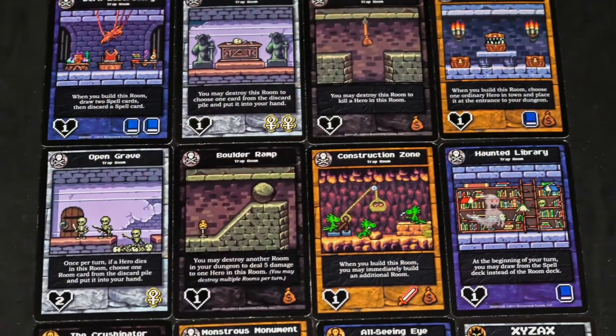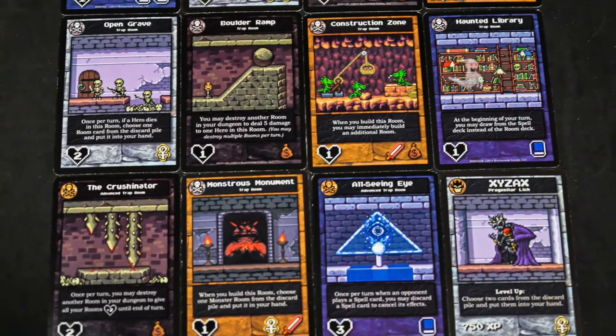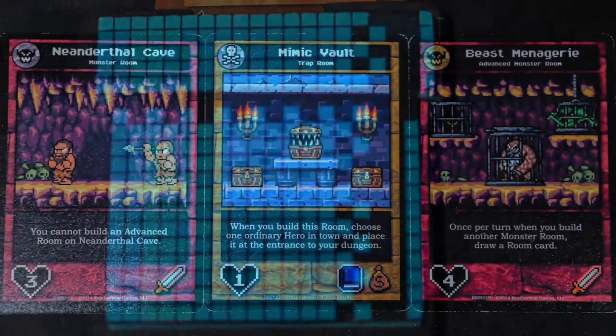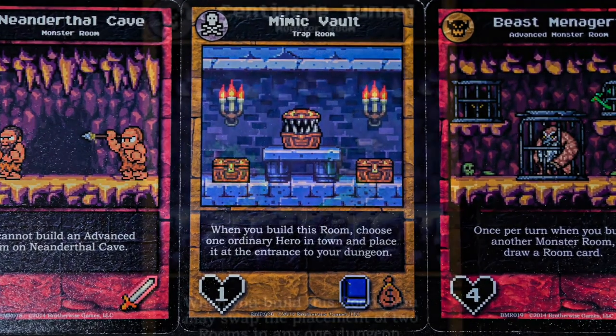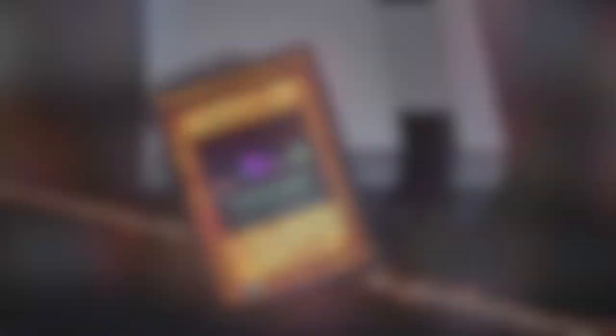The components for Boss Monster are just cards. This does not take away from the game — in fact, I think this gives it the opportunity for variety. The number of cards in the base game is enough to keep you occupied for a while, but with the added expansions, especially Boss Monster 2, which is a standalone game as well as an expansion, keeps you creating different types of dungeons for a reasonable cost. The 8-bit theme that is consistent throughout these cards is nostalgic and fun, and seeing common video game tropes of the era always brings a smile.